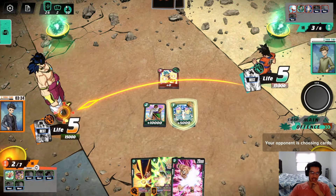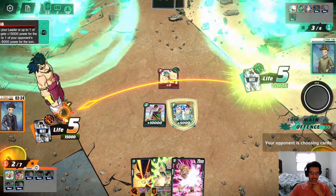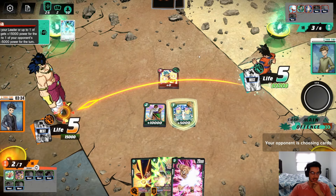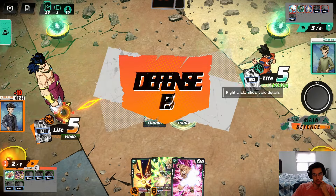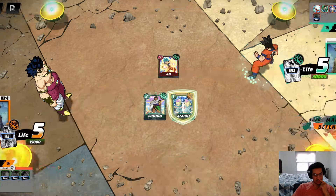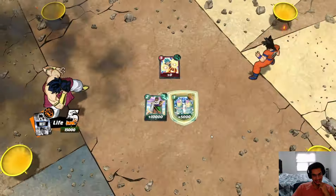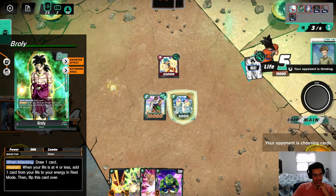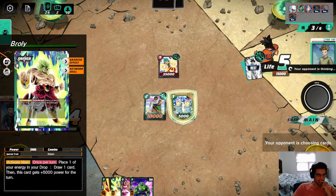When we awaken, we get an additional 10K power, which means we can now start attacking more into the opponent. The opponent decided to go Kamehameha here and gives us a minus 5K. But I was always going to take this damage — these are some of the cool animations that you see in this game. So now we go to 4 life, and when I go to 4, I can now awaken.